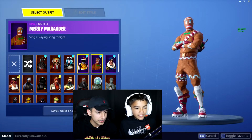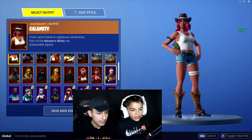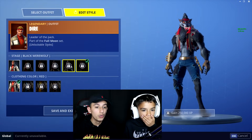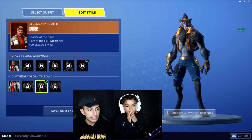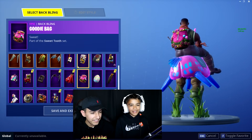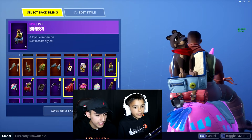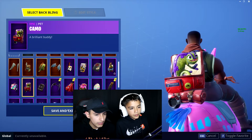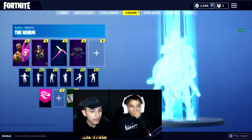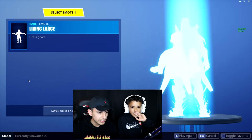You got the new werewolf skin — you have to upgrade it though. Let's go into your locker. All your skins are right here. Where's the werewolf? Edit style — you have to unlock these. There are so many styles for it, this is crazy! This is actually the best skin ever. Where's the pink Scales? Edit style — wait, it's a chameleon! Scales right here, and the pink one. That's awesome! Oh my god, I don't think this skin is made to do that but okay.